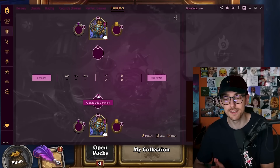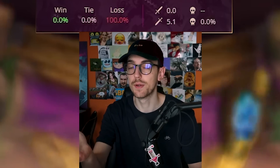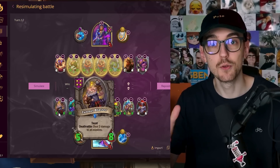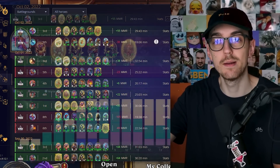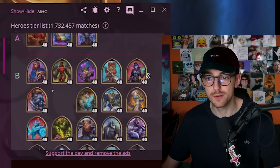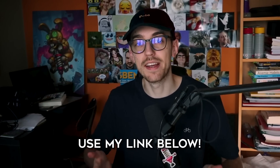A quick break to tell you about the deck tracker I've been using in all of my videos — the sponsor of this video, Firestone. Firestone is completely free and does basically anything you want: seeing win percentages, tracking your opponent's boards, seeing what's in the lobby by tribe, repositioning your boards, re-simulating each fight from a previous battle, overanalyzing previous games, tracking your performance over time, and showing your average performance with every hero. Please check out the link in the description if you want to try it out — I highly recommend it.